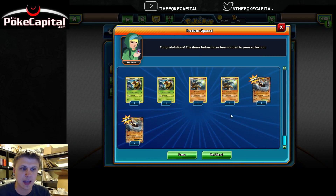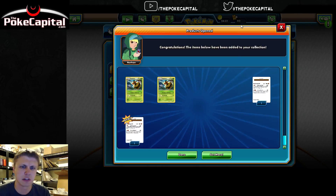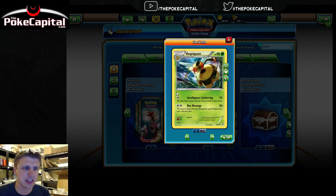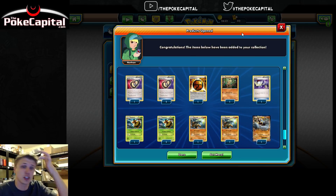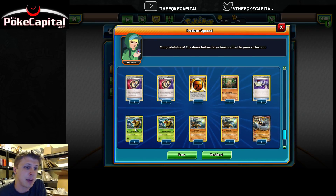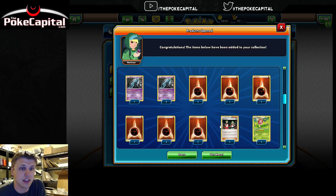Two Vespiquen, two Marowak, and then two of the Machamp EX promo card, one of which is locked and one of which is not, which seems kind of funny but that's how they have that set up, oddly enough. Not too shabby — several playable cards, including Trainers. Two EXs, obviously not bad. Two Vespiquens, very playable. A lot of playable Trainers in there.